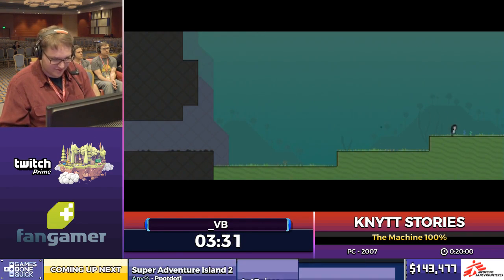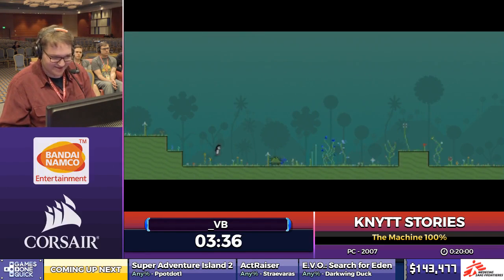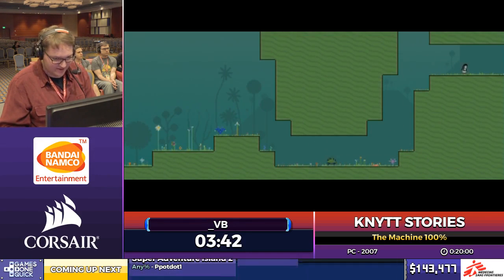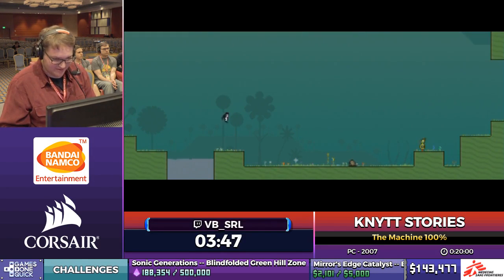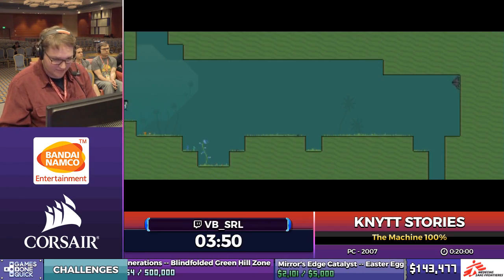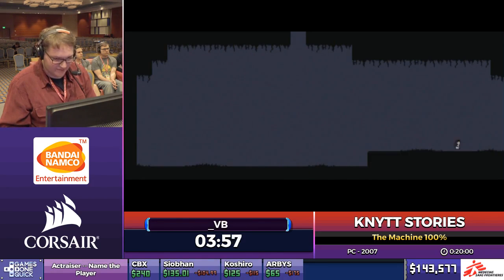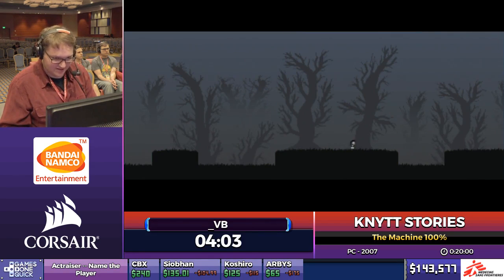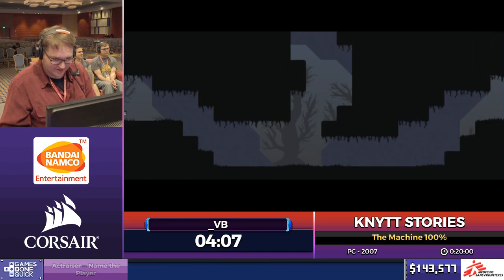So to talk about the category I'm doing — this is The Machine 100%. The Machine is the level that comes bundled with the game. 100% means you have to get all the items and get the secret ending at the end. Normally there's only one item that's optional, and that's the detector, which I'll be getting. But using glitches, in any% run you can also skip the hologram, which skips another major area. So 100% exists to show off more of the game. It also ends with the secret ending, which means you have to get all four keys to unlock it.